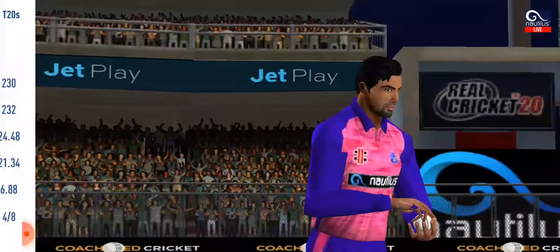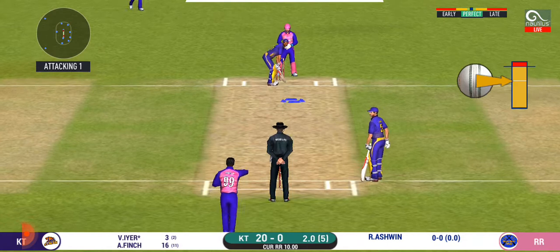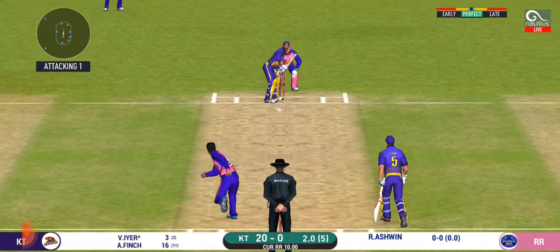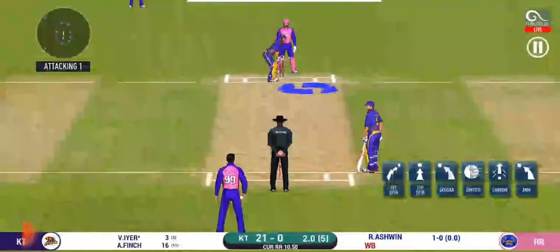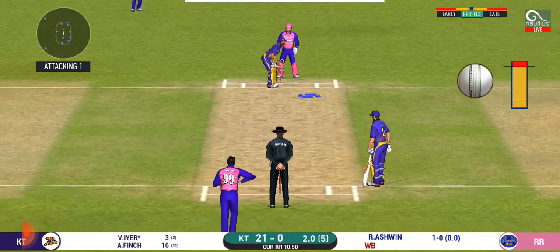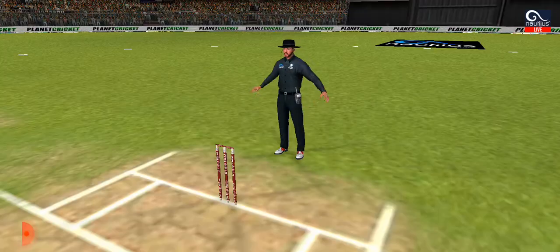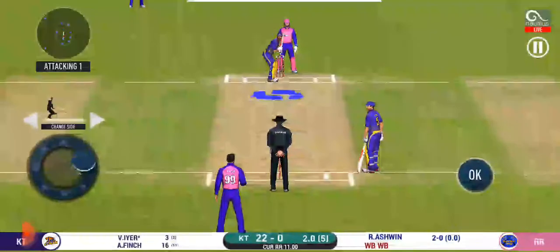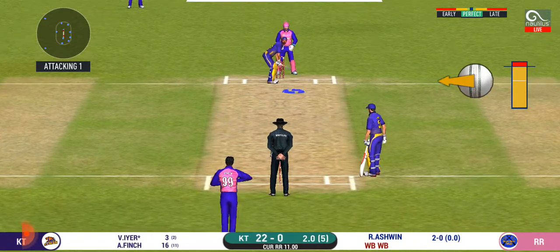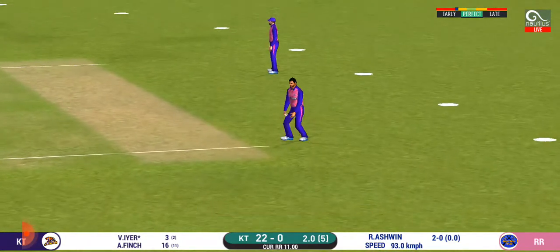Spinner into the action from the other end. The bowler is missing his line here and that's a wide — has to bowl that one again. End of batting power play. Would be interesting to see how they approach their batting now. That's another wide. That's a difficult field to bowl to; the bowler has to be very tight with his line and length. Trying to work it in the gap, finds the fielder at the end.